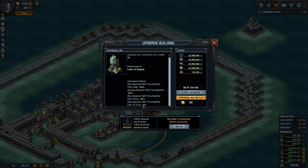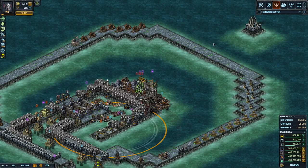If your priority is a strong base defense, you probably want to do the dock, turrets, Saw Factory, and portals in whatever order works for you — not necessarily in that specific order.